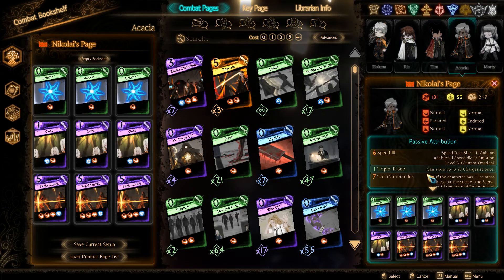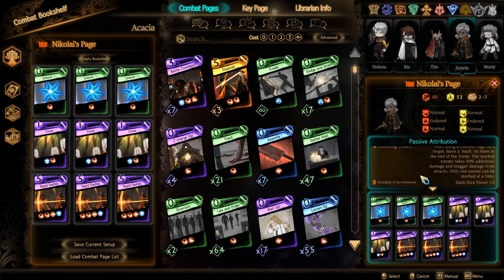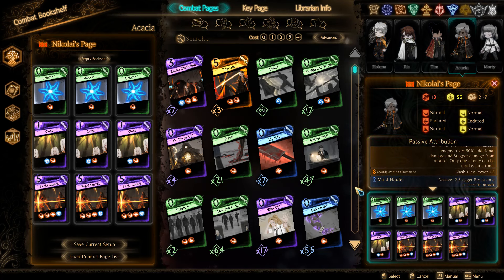And finally, Shrine out a Rapid Gashes Claude Niklai with Sword Plot of the Homeland, and Mind Hauler.